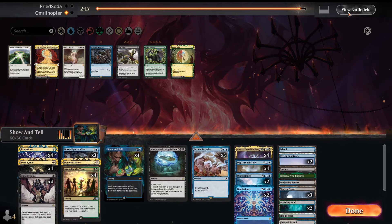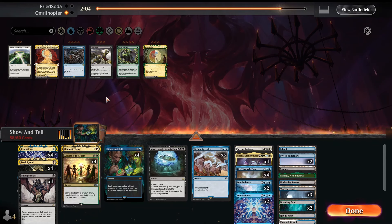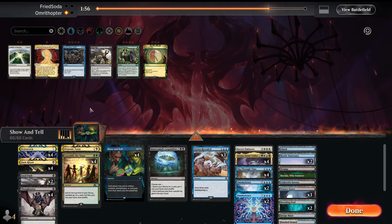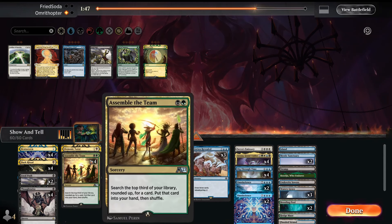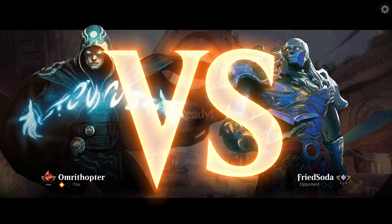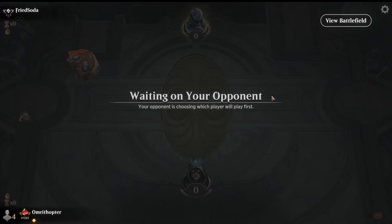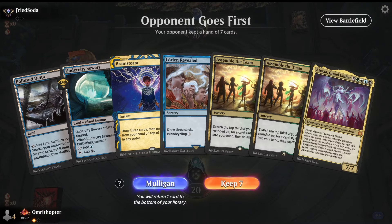Game two sideboarding: I'm going to grab a Sarulf's Emissary and trim Born upon the Wind since I don't have good ways to kill their Omniscience. Adding Fatal Pushes. I'm not too worried about Blood Moon — you just fetch a basic island and you're cut off from green and black spells, but it's really not a big deal unless it comes down turn one or two, which doesn't really happen in this format. Don't feel like I need to board in Crushing Grip given we don't have green sources.